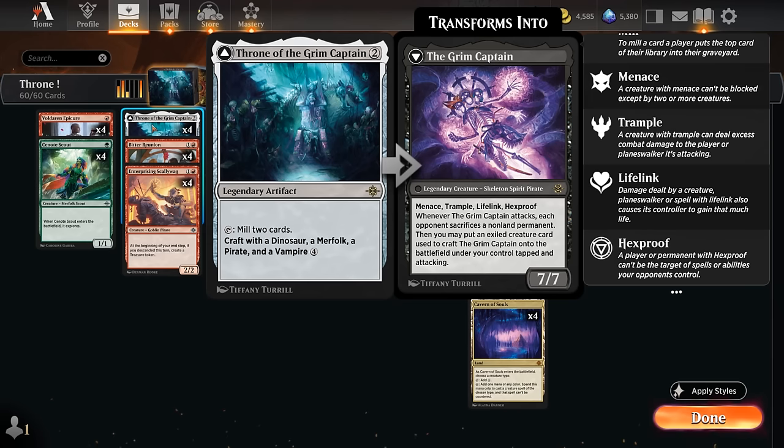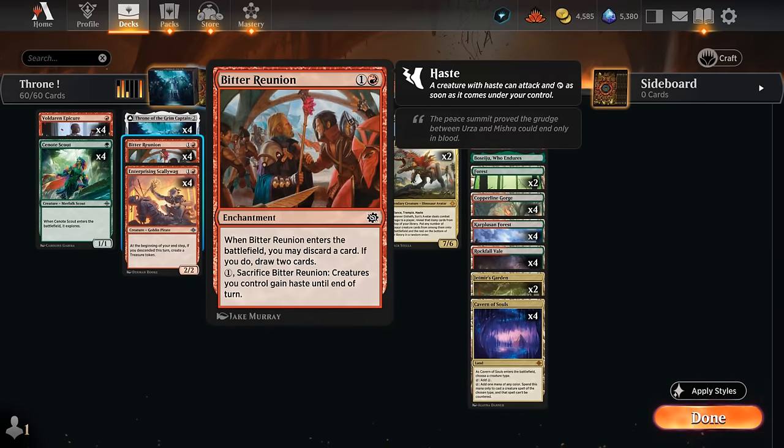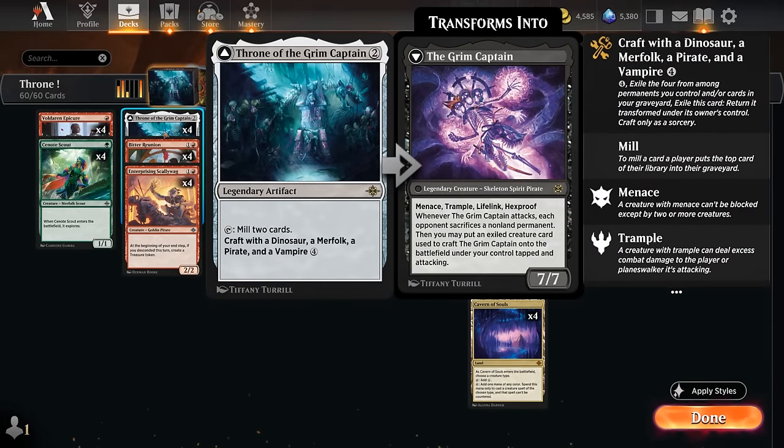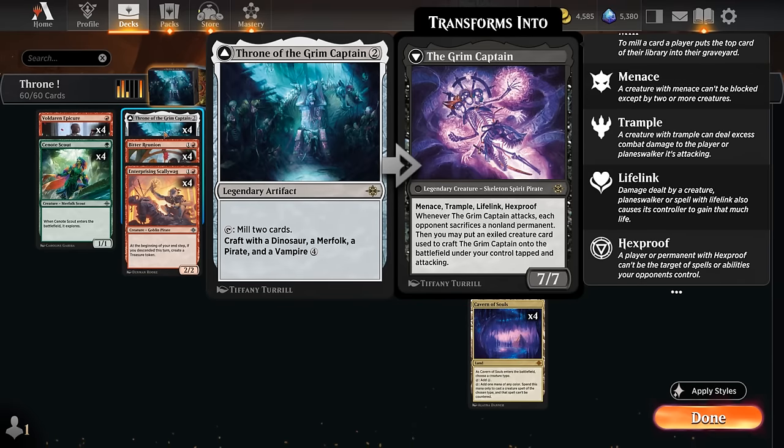We can exile these creatures from the graveyard, but we might also have some of them in play, which still works. Then we get the Grim Captain — a 7/7 with menace, trample, lifelink, and hexproof — saying whenever the Grim Captain attacks, each opponent sacrifices a nonland permanent, and then we may put an exiled creature card used to craft it onto the battlefield under our control, tapped and attacking. We just want to craft the Grim Captain and ideally attack with it right away, which likely wins us the game. We can use a Bitter Reunion, sacrifice it for one mana to give our team haste as a way of letting our Grim Captain attack the turn we crafted, which can also make a big difference and helps us play around sweeper effects by immediately connecting.